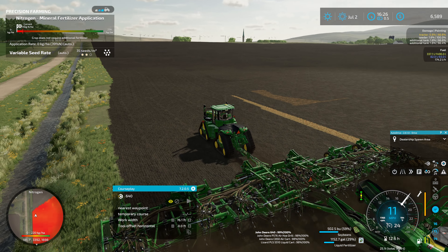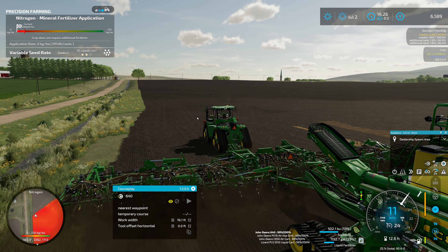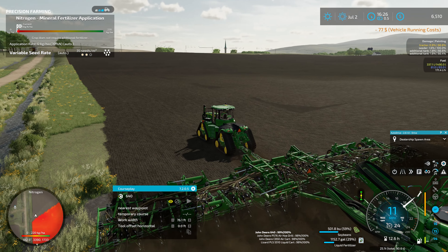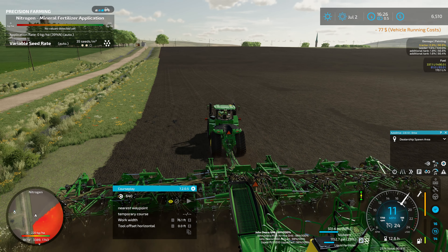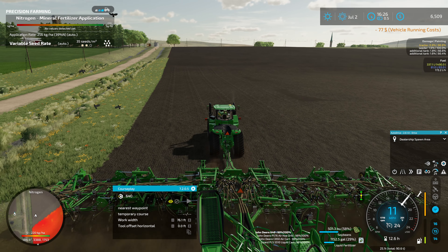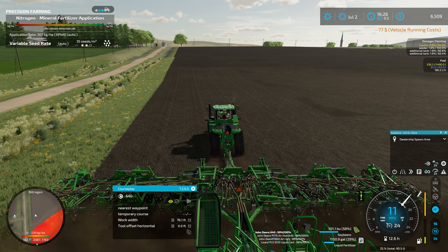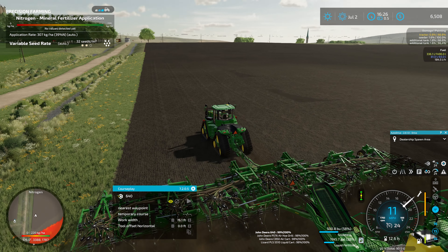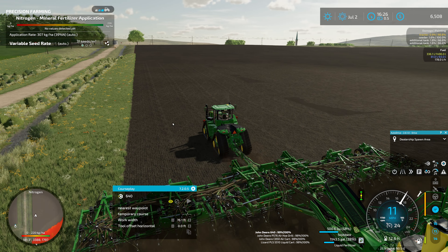The tractor seems to pull just fine on flat ground. I've got a little bit of a hill coming up here - actually this is a bit of a hilly field. Most of our fields on this map are mostly flat with gentle hills, but this one might have some bigger hills on it, like we were seeing a few moments ago struggling to pull up that hill.